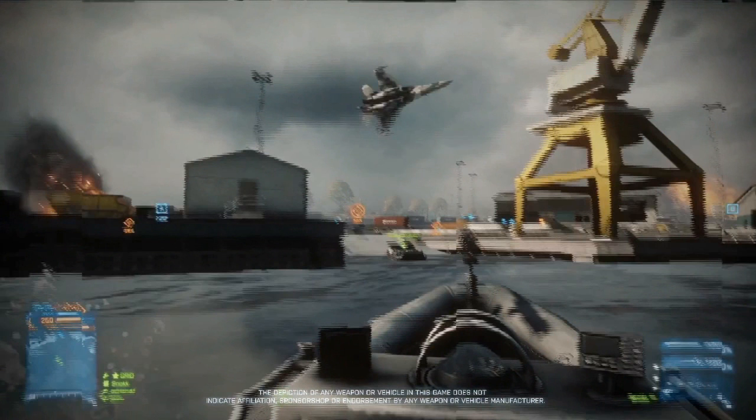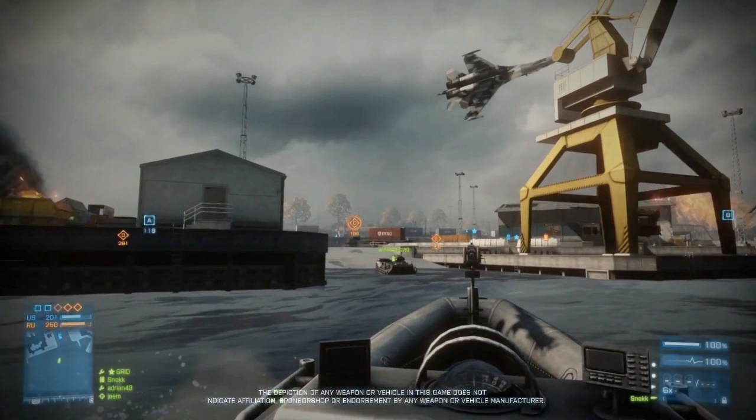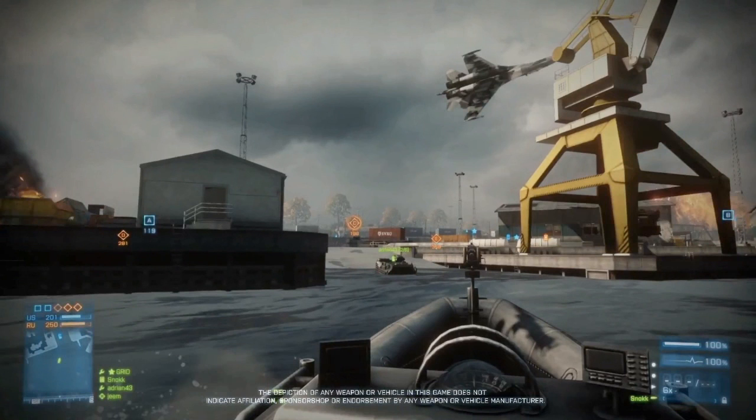This is the first glimpse we get at the boats in Battlefield 3. You can see we're in one of the boats that has a gunner seat in front of us, and on top of that we also have an amphibious tank in front of us and a jet flying over us. So there's going to be a huge variety of vehicles on this map.